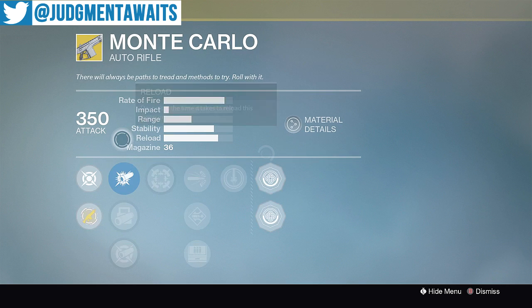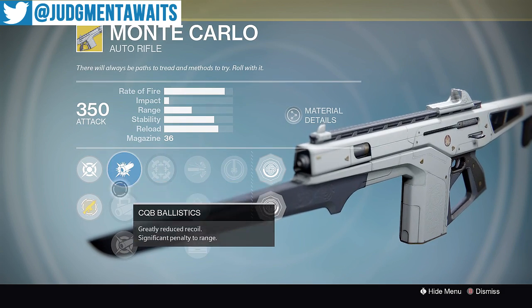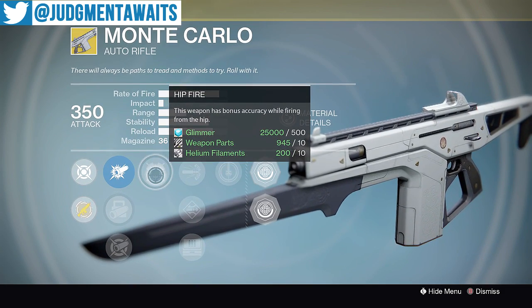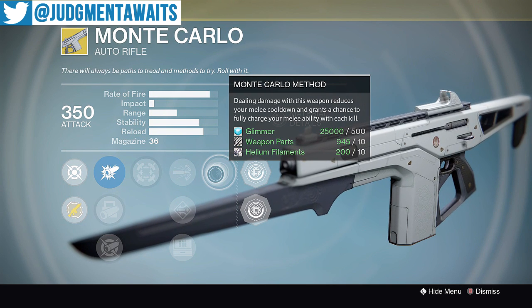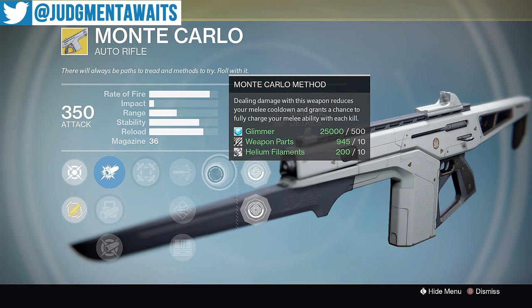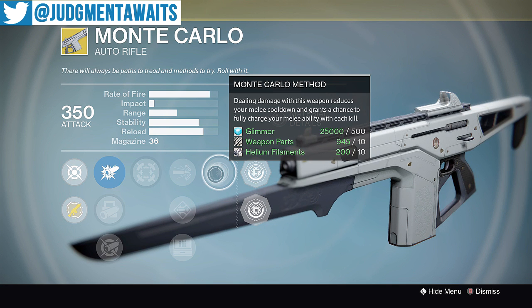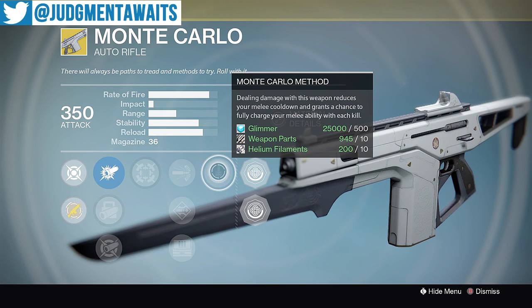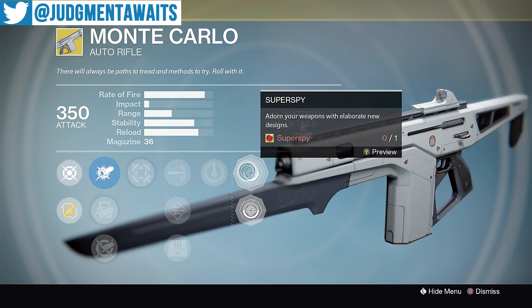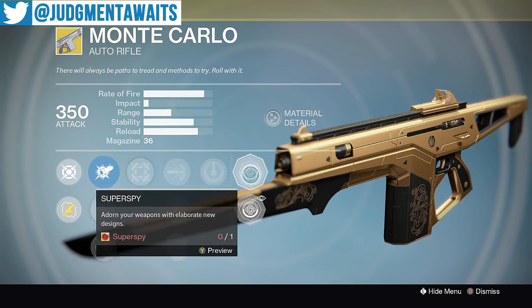And then we've got the Monte Carlo. This is a fun weapon to use — I love using it on my Hunter. We get Kinetic Damage, and then we've got CQB Ballistics, Smart Drift Control, Aggressive Ballistics, Hip Fire — this weapon has bonus accuracy while firing from the hip — High Caliber Rounds, Send It, Field Scout, and the Monte Carlo Method: dealing damage with this weapon reduces your melee cooldown and grants a chance to fully charge your melee ability with each kill. So if you're using throwing knives or stink bombs, you get a kill and that ability gets recharged — it can be a lot of fun. We've got the Super Spy and Royal Flush shader options — definitely like the Super Spy better.